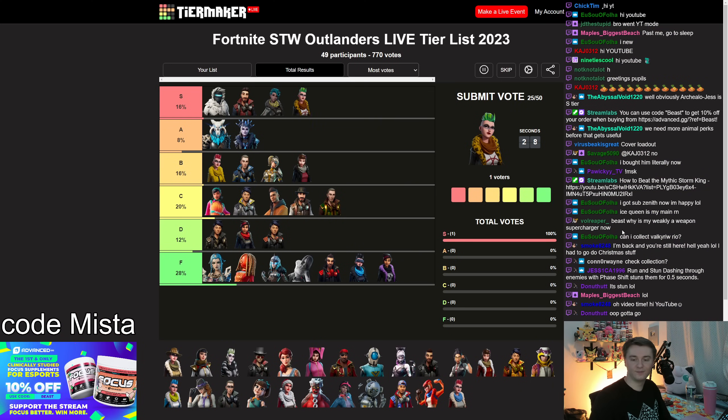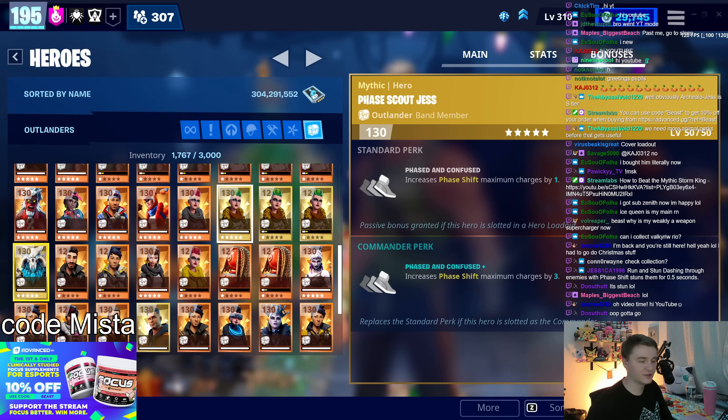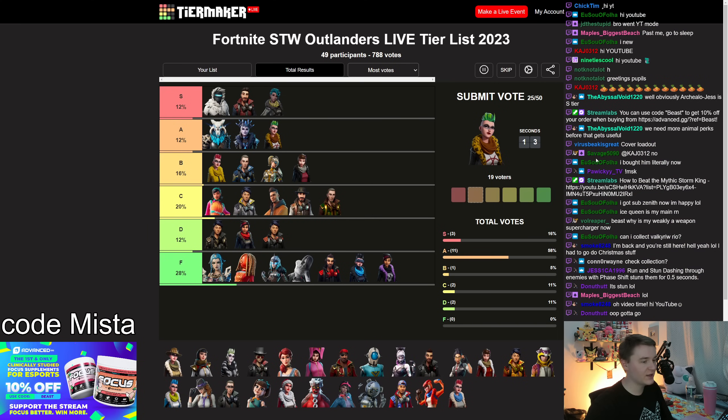Phase Scout Jess gives you the Shifting Gears perk where you can phase shift spam. She gives you more phase shift charges — even one extra charge is worth A tier, seriously. It's already got like an eight-second cooldown, so that extra charge helps you get around a lot more. She also gives you Shifting Gears, which means you can spam phase shift a ton with the team perk. Pretty cool. Decent hero.